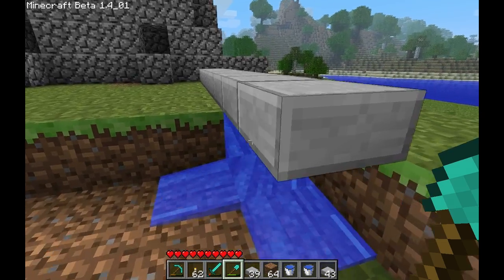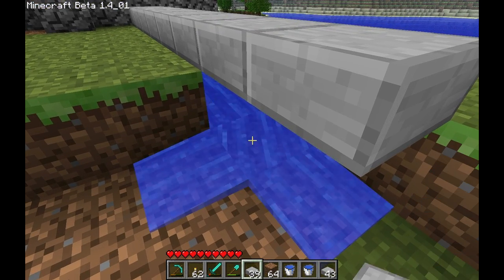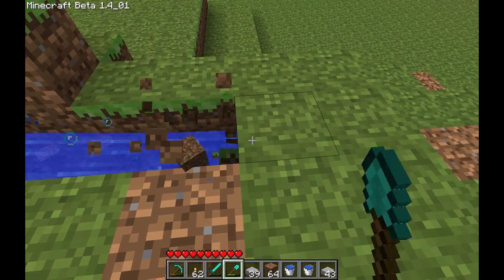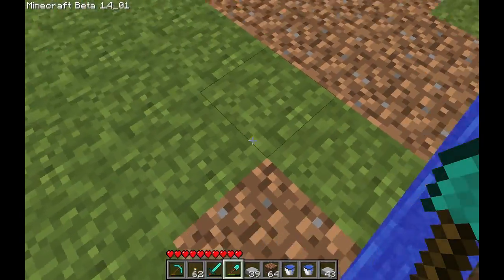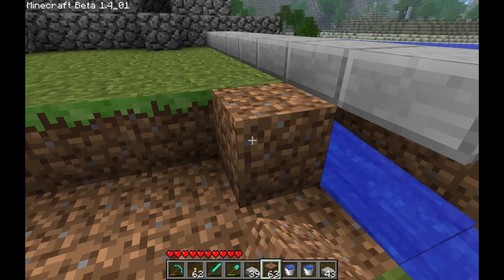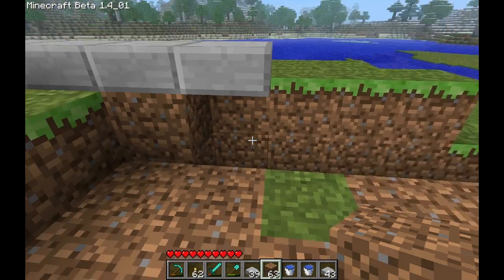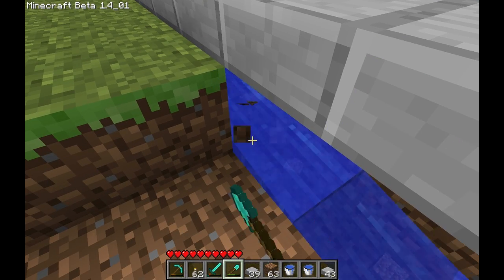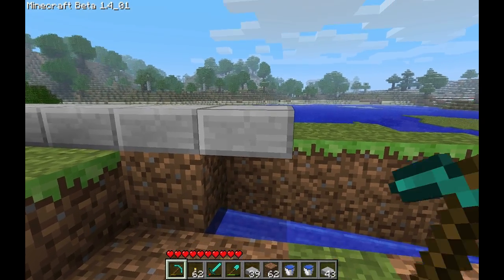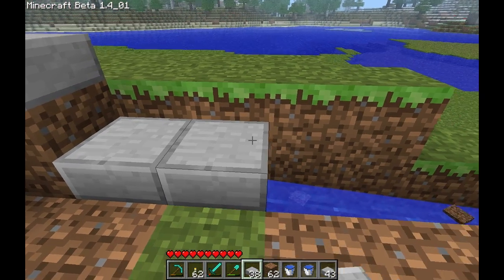Before we go any further we need to work on this irrigation ditch right here. We can't have this water mixing with the water that comes from over there. What we need to do is lower this whole trench right here to be one level lower than this field right here. See if we put that there, it's going to cover the flow and that's not going to work. So what you need to do is actually take that block off there, then cover it, and it works just fine.